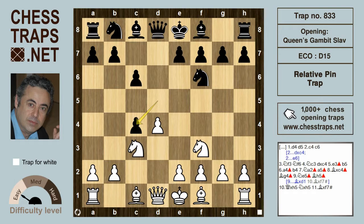After dxc4, white plays e3, releasing the bishop on f1, and white wants to recapture the pawn on c4. But now black can defend with b5.